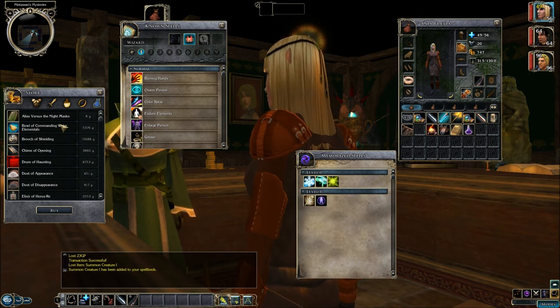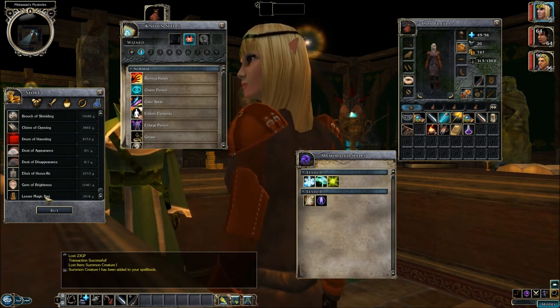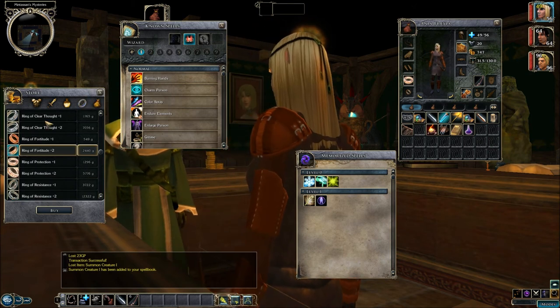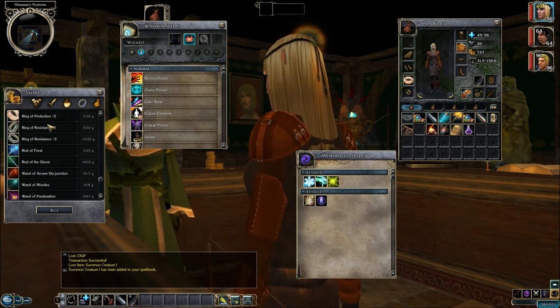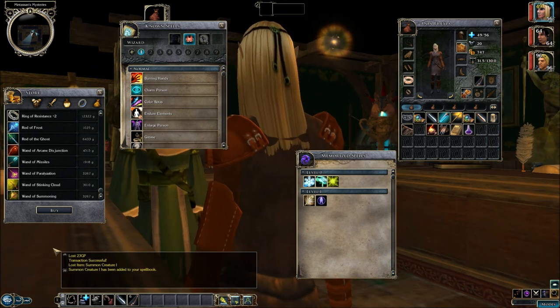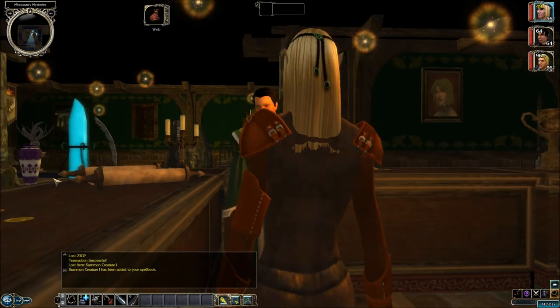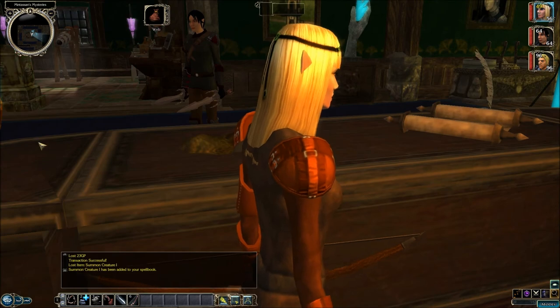We got some more books here. Bless your magic bag — I might buy that if I had the money. We got a bunch of rings here. Some rods. And some wands. I definitely can use all of these wands. That'll be it for right now.